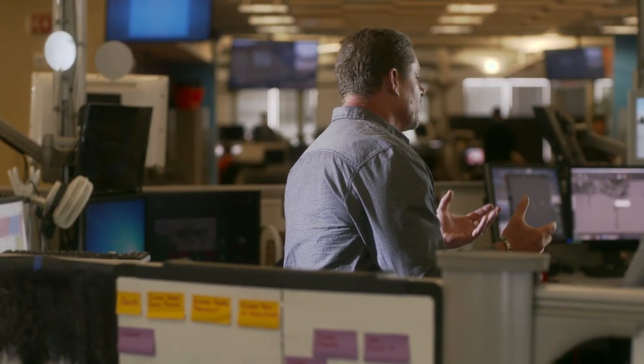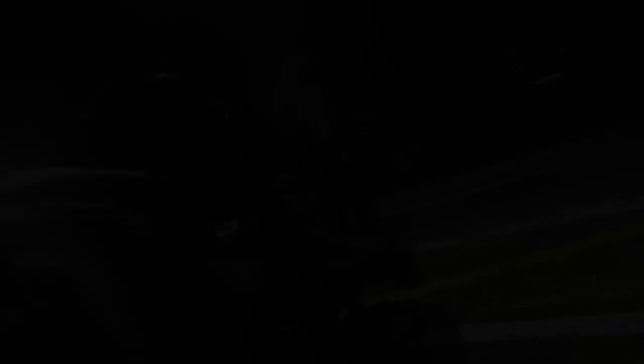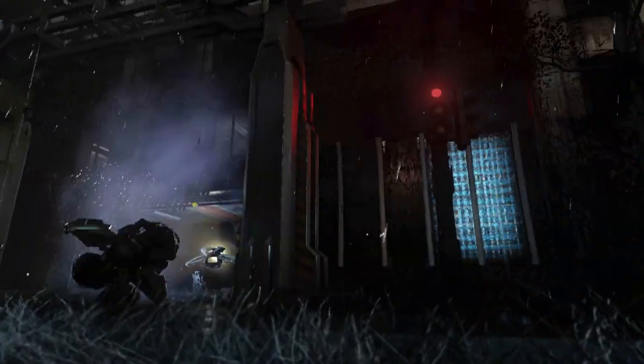The directed energy weapons are a pretty cool new class that we've added to the game — so powerful, so much fun. On top of that, we have technology like the hover bikes and the hover tanks, things that can go all over terrain, not only hovering on water, but hovering on land.